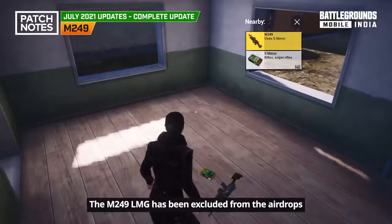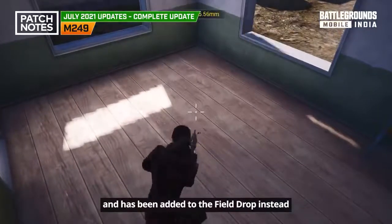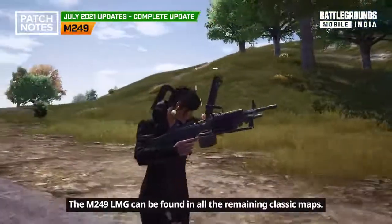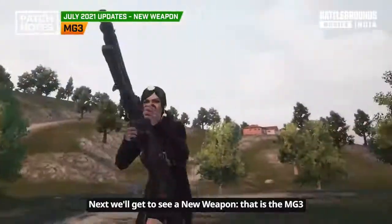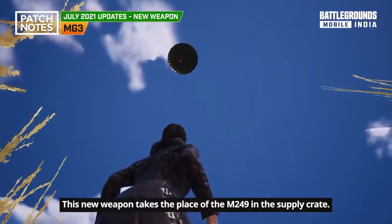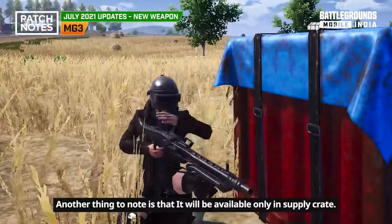The M249 LMG has been excluded from the airdrops and has been added to the floor drop instead. Apart from the Karakin map, the M249 LMG can be found in all the remaining classic maps. A new weapon, the MG3, takes the place of the M249 in the supply crate, and will be available only in the supply crate.